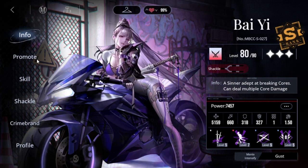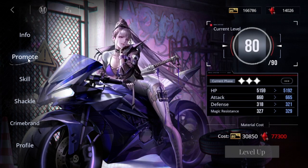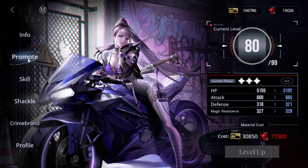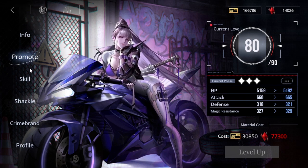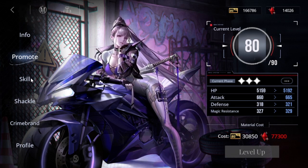When it comes to her overall performance, keep in mind she's an S-rank sinner, so getting her shackles is going to be one of the hard parts. The good thing about Bai Yi is that even at one shackle she does great. If you can get all five, phenomenal — the more shackles the better — but I'll explain why one shackle is probably the most optimal way to start.